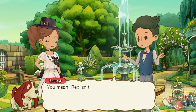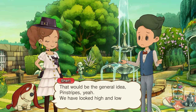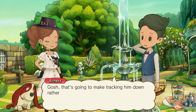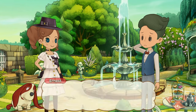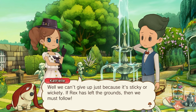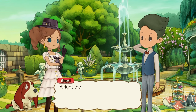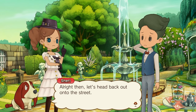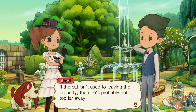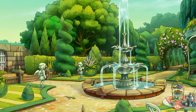How's that for detective work? You mean Rex isn't even in the grounds anymore? That would be the general idea, yeah. We've looked high and low and found nothing. Gosh, that's going to make tracking him down rather more of a sticky wicket. Well, we can't just give up just because it's sticky or wicketty. If Rex has left the grounds, then we must follow. Alright then, let's head back out onto the street — if the cat isn't used to the property, it's probably not too far away.